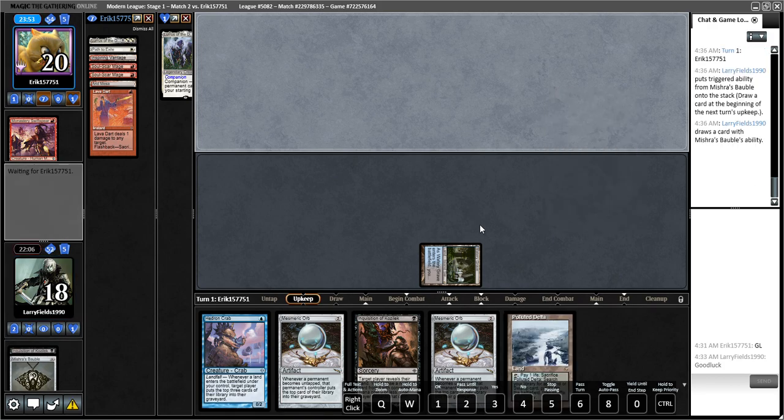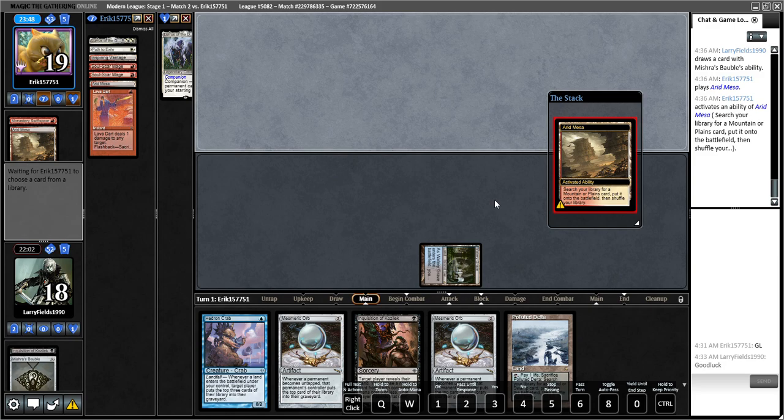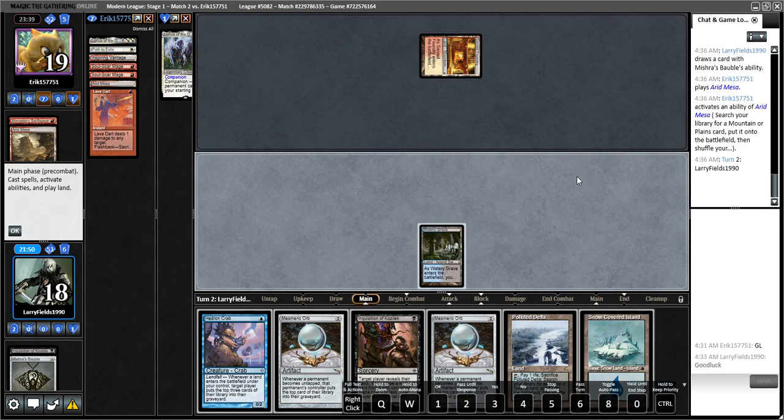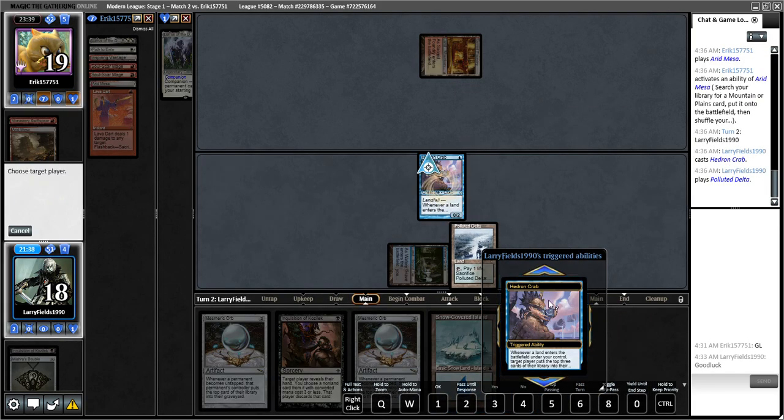Both of us played Boggles this weekend — it's well-positioned against red-black. Some builds have been playing Angrath's Rampage in the side, which would obviously be terrible for Boggles. Looks like they did have a Lava Dart on top of their library — a little scary with two prowess creatures. But they're only gonna have one. Crab is active now.